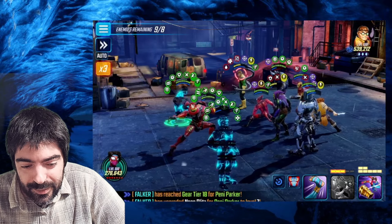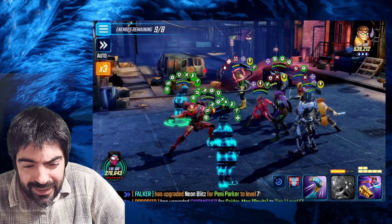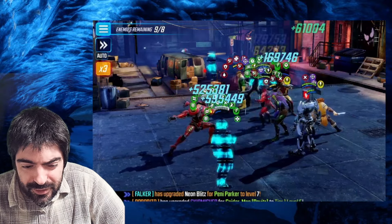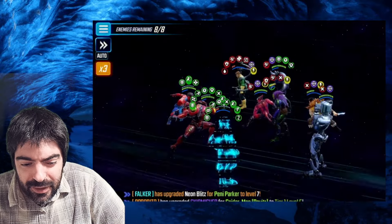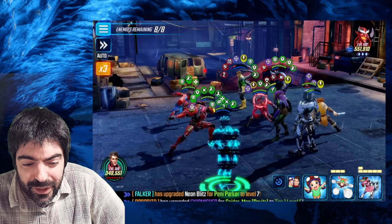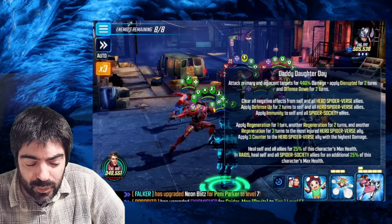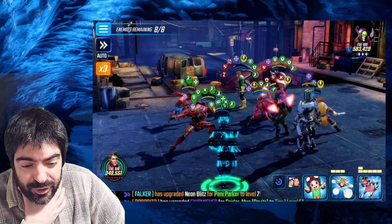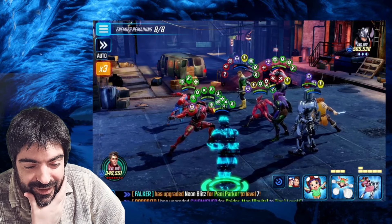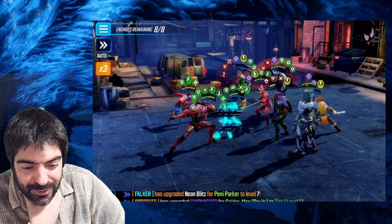If you stun Dr. Octopus, he won't be able to summon another Shocker and won't apply slow to your characters. The damage from other enemies isn't significant enough to worry about. I decided to apply defense down to Dr. Octopus and go after him. I could have finished him off with Peter B. Parker's special since it assists with the highest-damage character — we could have one-shot him right there. But I was overcomplicating things — it was already 1am.